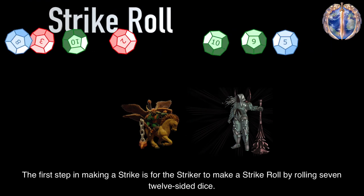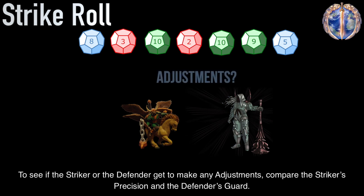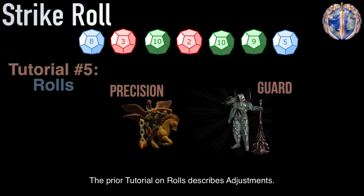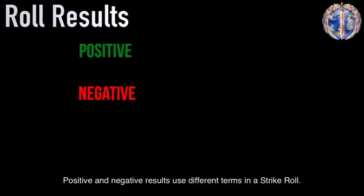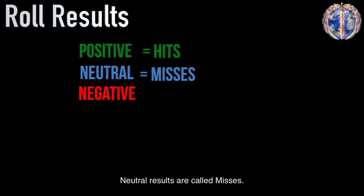The first step in making a strike is for the striker to make a strike roll by rolling seven 12-sided dice. To see if the striker or the defender gets to make any adjustments, compare the striker's precision and the defender's guard. The prior tutorial on rolls describes adjustments. Positive results are called hits, neutral results are called misses, and negative results are called stops.